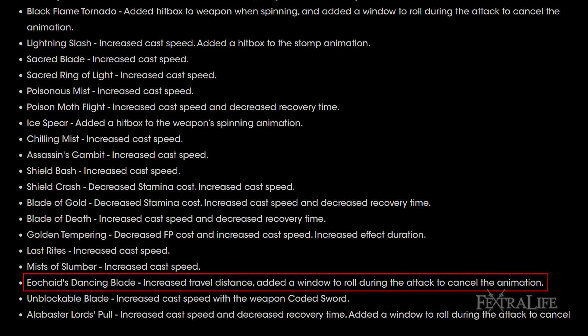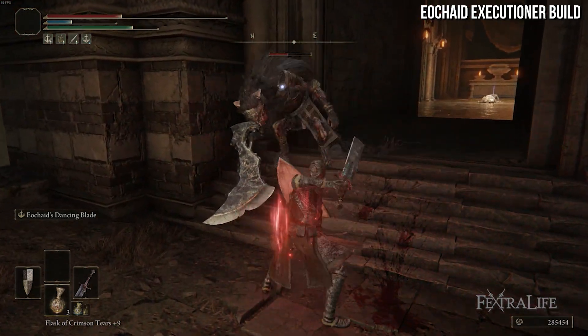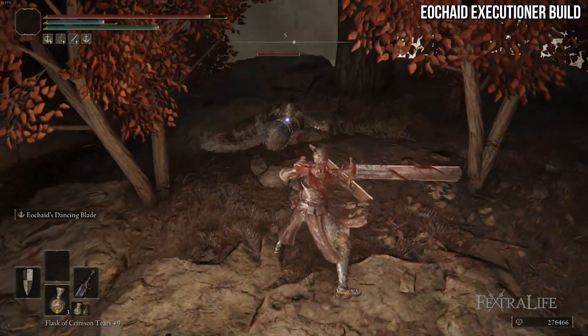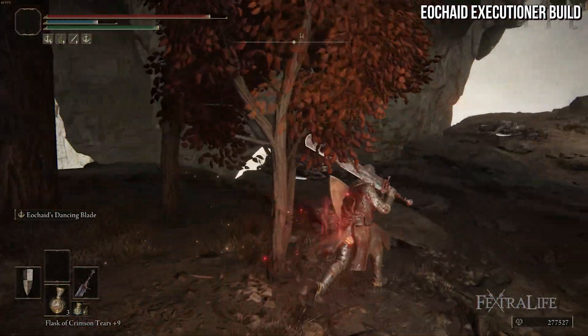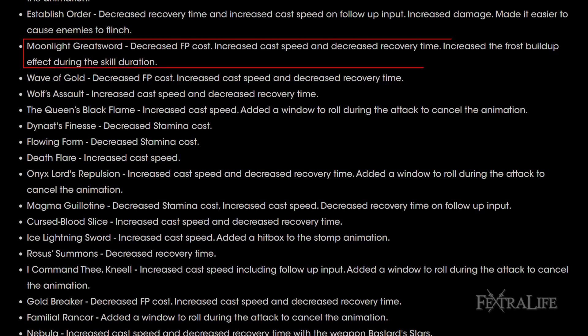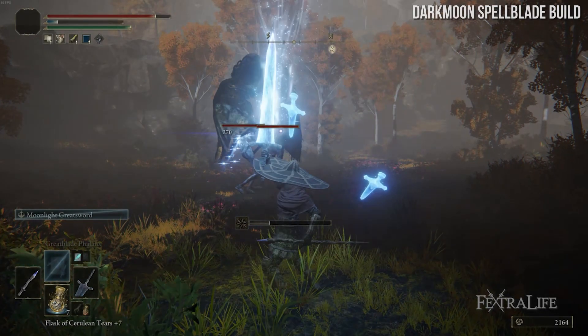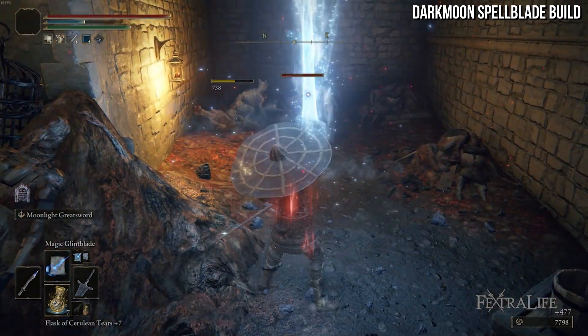Another really good buff is Agheel's Dancing Blade, which you saw in our Agheel Executioner build. One problem was that enemies would get knocked backward out of the blade's range, particularly when using the Regalia of Agheel, so I'm hoping that doesn't happen anymore and you get the full damage every time. Another big change: Moonlight Greatsword had its FP cost decreased from around 40, cast speed increased, recovery time decreased, and frost buildup increased. The Moonlight Greatsword just got even better — I thought it was fantastic before.